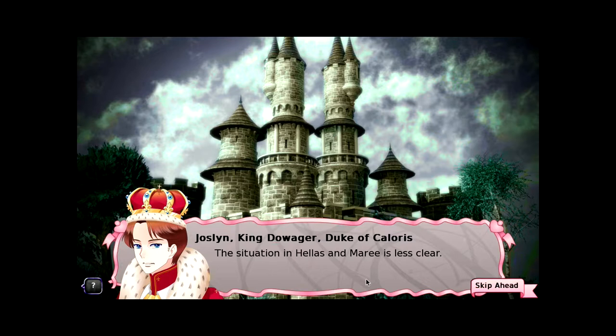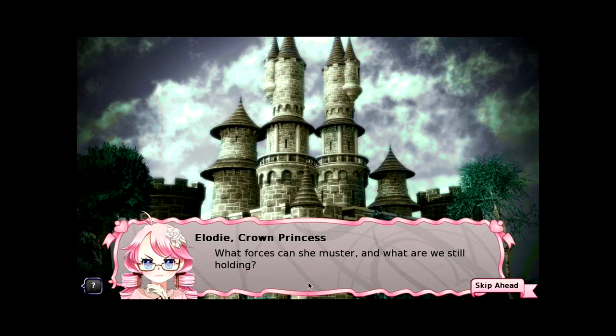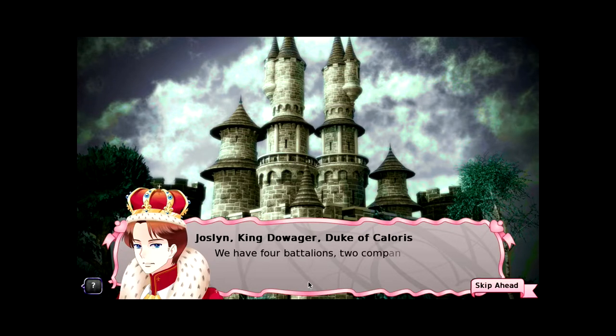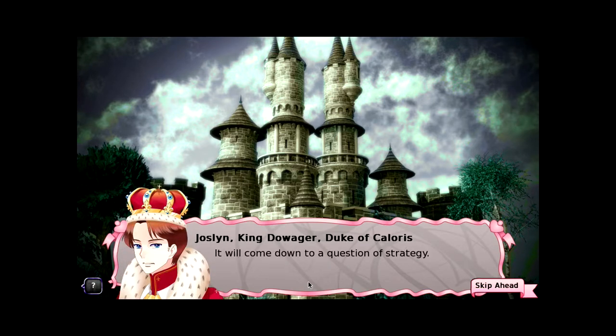The Duchess of Sudbury is with Leela. But Gwenele's my friend. Sudbury is completely surrounded by rebel duchies — she may not have a choice. There's that to consider. If all your neighbors are trying to start a fight and you're the only one who's not doing anything, then you might be in trouble. The situation in Hellas and Marie is less clear. What forces can she muster and what are we still holding? We have four battalions, two companies and one platoon. By my estimate, Arista can field five battalions, two companies and one platoon. That's not good. It will come down to a question of strategy. You could offer to pardon various imprisoned criminals in exchange for military service — we should probably do that.